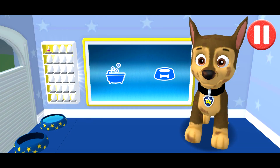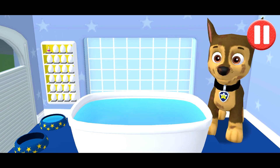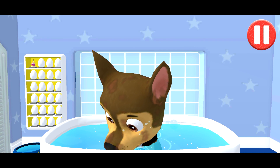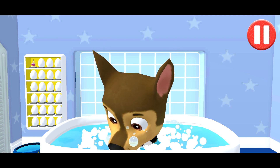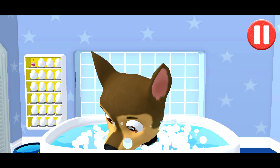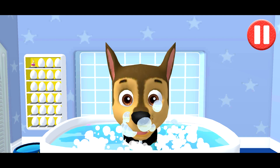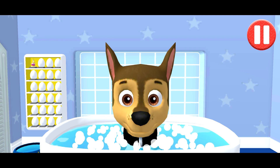Give the pup a bubble bath before they go to bed. Tap the blue picture of the bathtub to take a bath. The dirt is gone! Now tap all the bubbles to pop them. All right — the bubbles are all gone and so is the dirt!